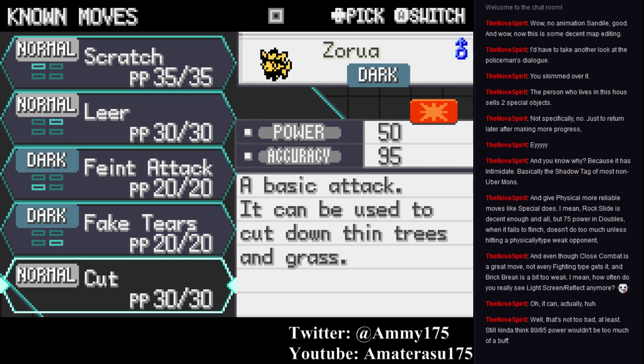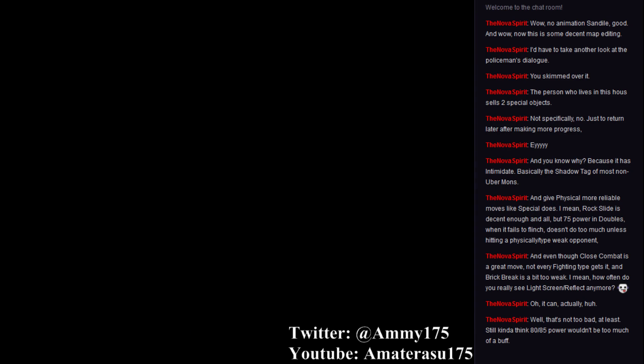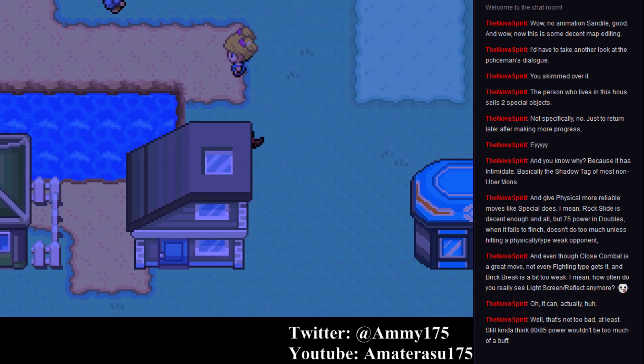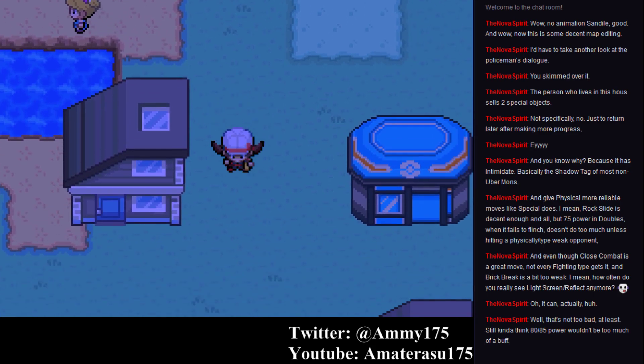Seriously, what were they thinking when they made Cut? 50 power — okay, fine. It's at the point of the third gym, so you don't want anything too powerful. Although you probably could have gone with 60 or even 70. But it's the 95 accuracy that honestly kind of ticks me off. Like, why should this move have a 5% chance to miss? It doesn't have any broken special effect. In later games, that's actually the power of Tackle — so it's basically a direct downgrade from it.